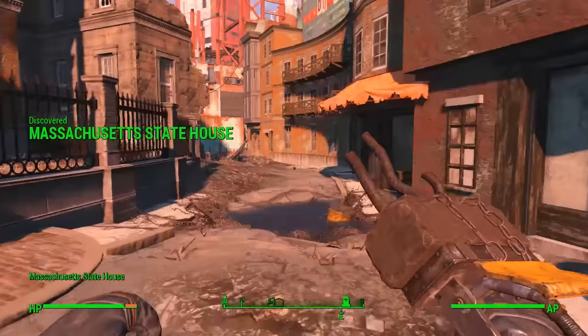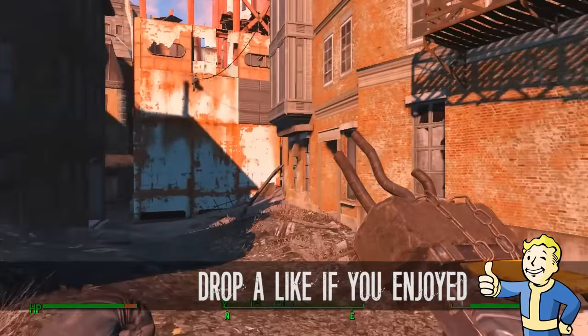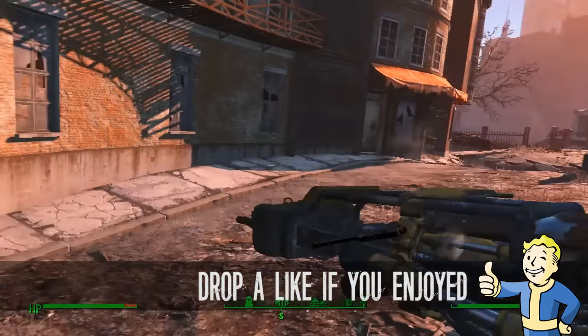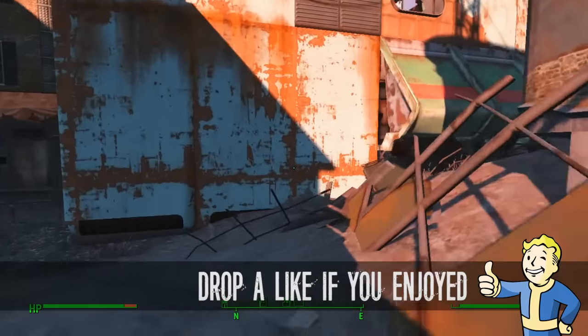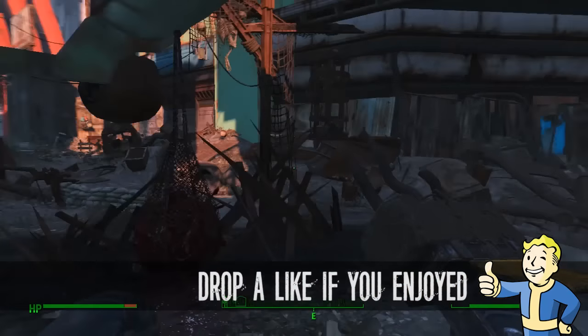There you go guys, that is exactly how to get the Furious Power Fist in Fallout 4. It's at Swan's Pond in the city of Boston, really close to Trinity Tower — in fact you can probably see it easily from the top of Trinity Tower. Anyway, thank you for watching everyone, and I will see you guys in the next one.